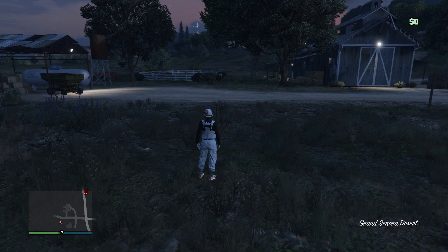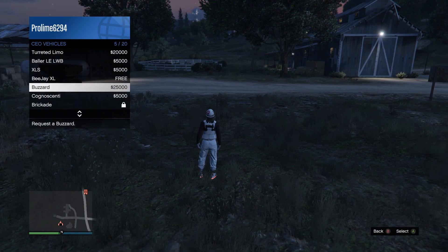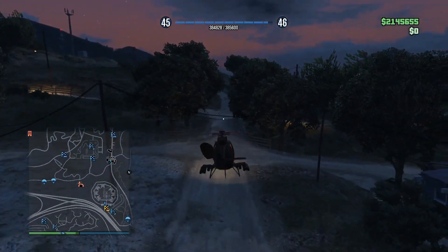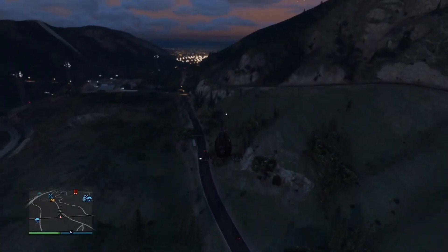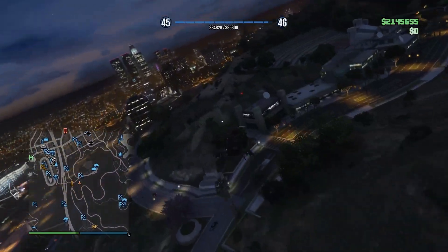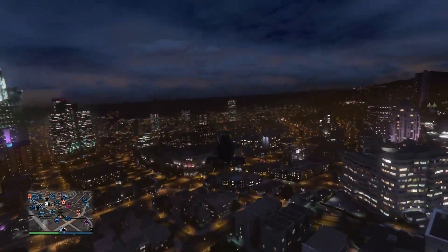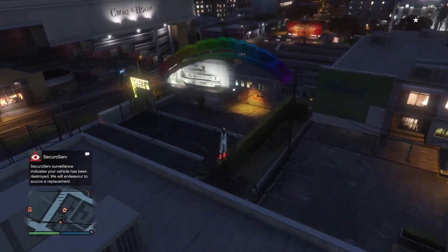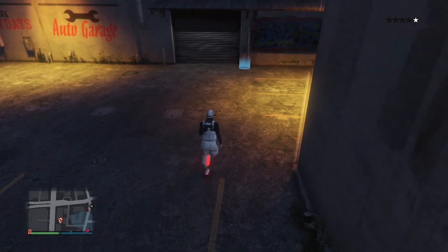Now once you're outside your bunker, just call in a helicopter or a car and go all the way over to your auto shop. From here, just enter into your auto shop.